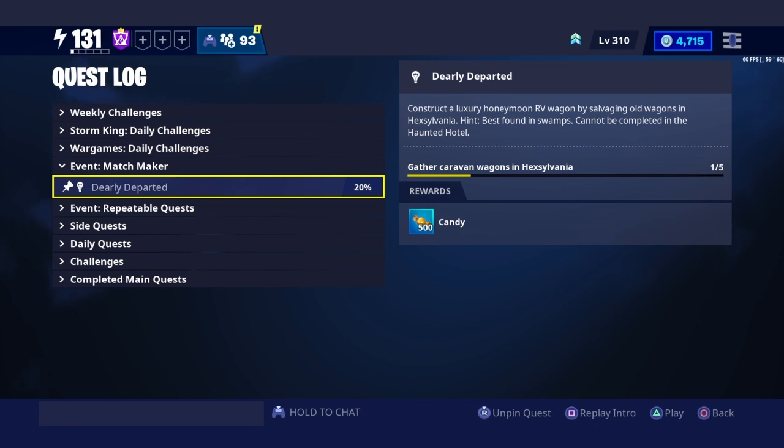This quest right here is called Dearly Departed. It says gather caravan wagons in Hexylvania. Before we hop into this quest, I'm gonna need you to hit that subscribe button.